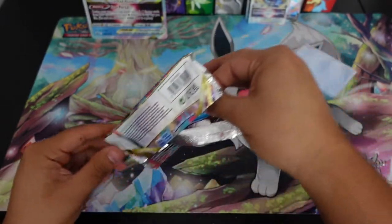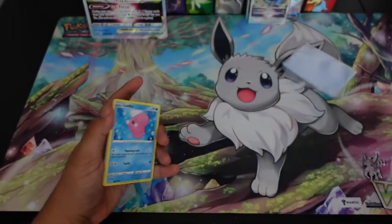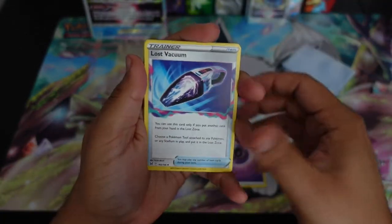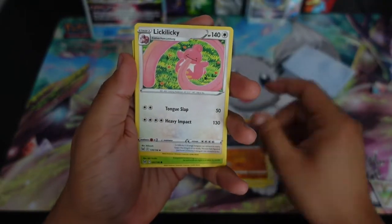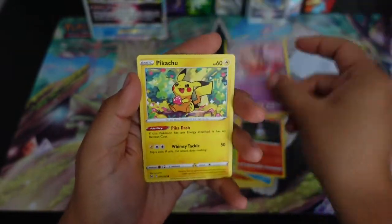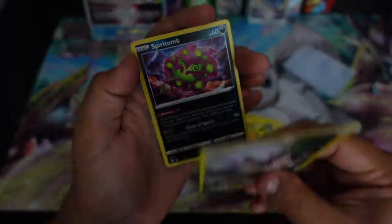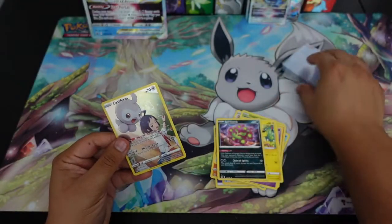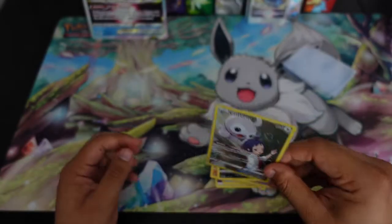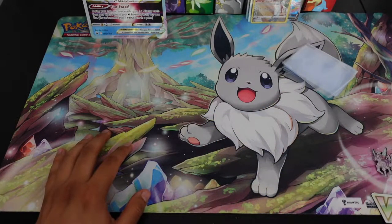For our next pack - there we go, code card - let's see if we can get something really good. Oddish, Litwick, Jynx, very cute Pikachu, Castform, Trainer Gallery - and that would be it for the Palkia box. I think it did pretty well - three out of six hits, really good.